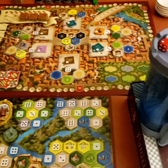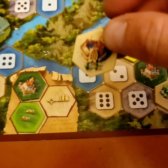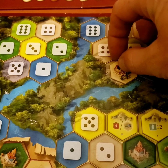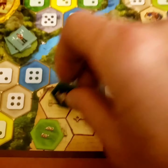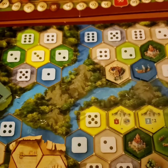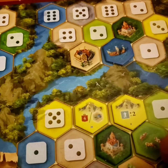In Castles of Burgundy, we are using dice to direct our actions. So I'm going to take this six and use it to place this town hall on the six up here in my duchy. That is going to allow me to play any other hex tile that I want. I'm going to choose my castle, because I have an adjacent space up here, and that's going to allow me to take any other action that I choose. I'm going to use that third action to place this livestock tile down next to my other livestock tile.